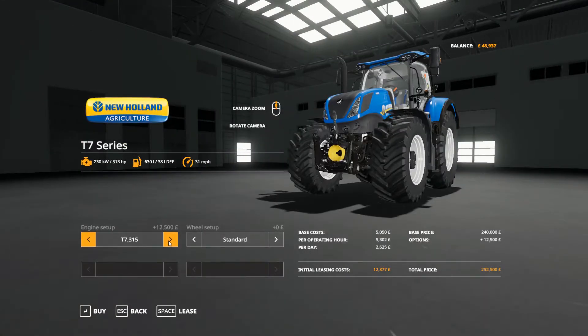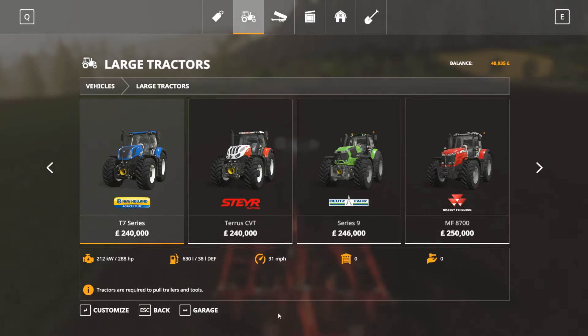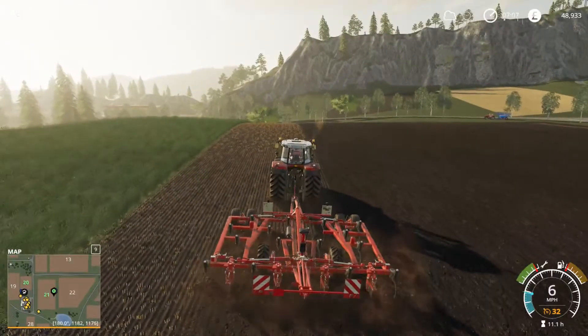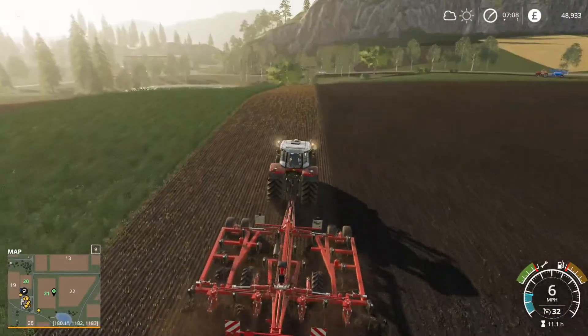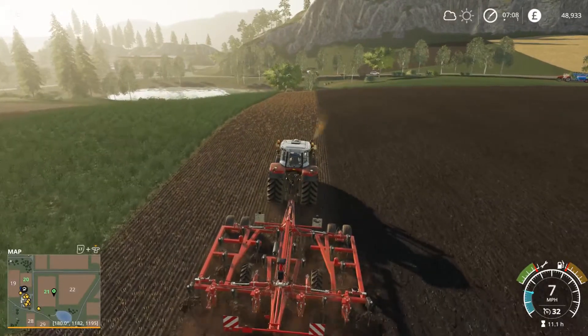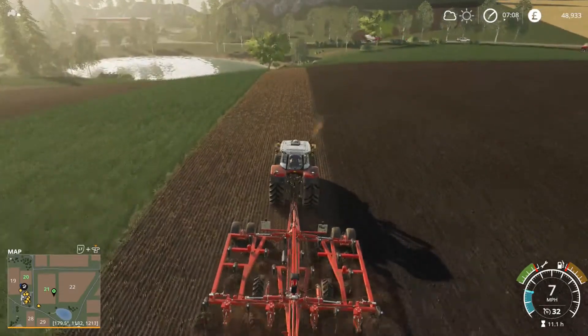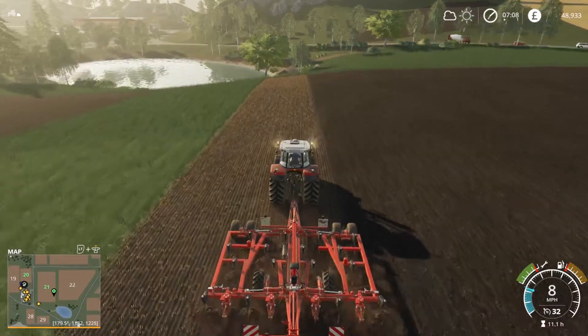The 8R is like 290 standard but goes to around 450 horsepower — a really expensive tractor. Then you're going into Challenger quad tracks and stuff like that — late game, we definitely don't need one. The Massey 8700 series looks like a good option — 400 horsepower for about 300,000. But I think we definitely want a new combine harvester before we even think about getting a new tractor, and that'll be next on our agenda.